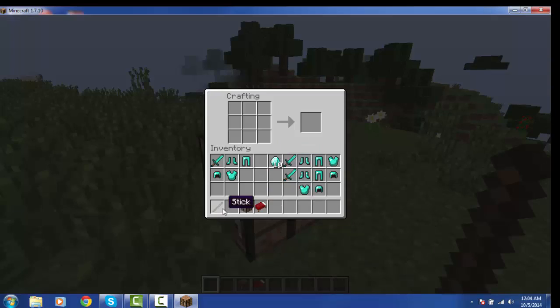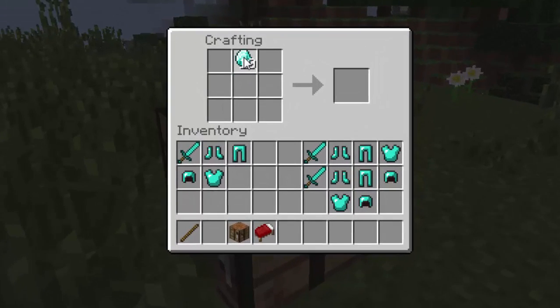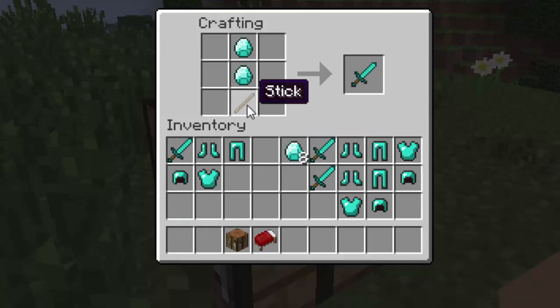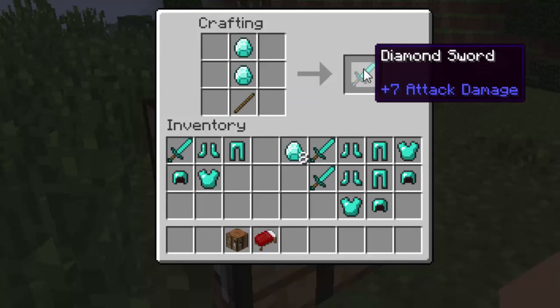You have to put this in the right order to make this tool work, kind of like the shape of a sword. So you put two diamonds right here and you put one stick right here, and voila, you have made your sword.